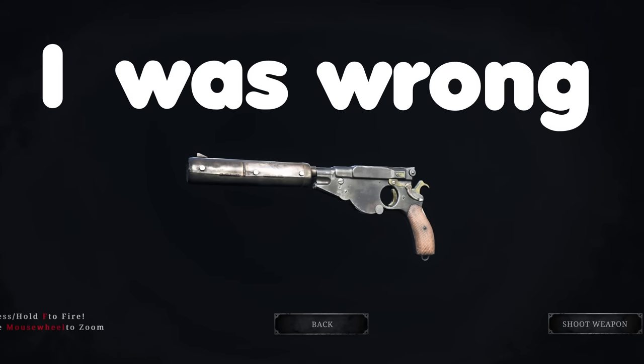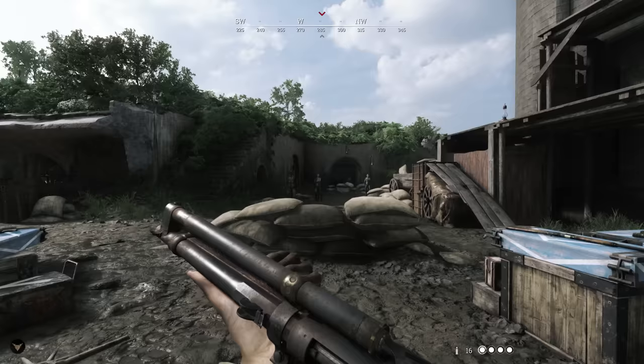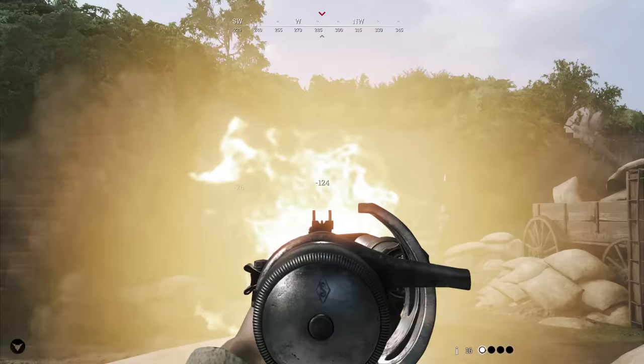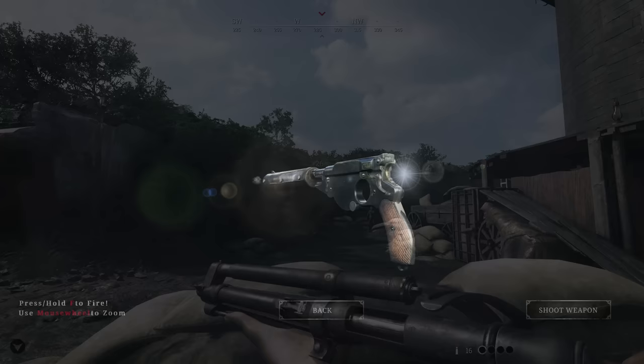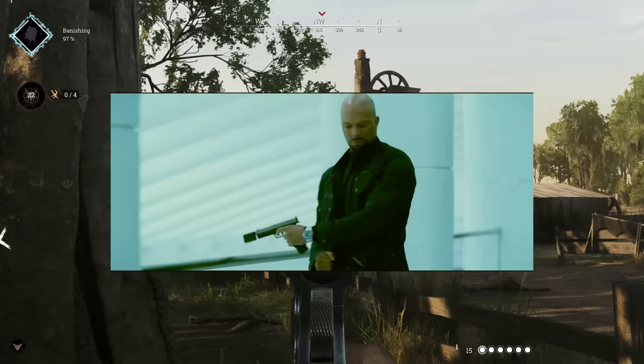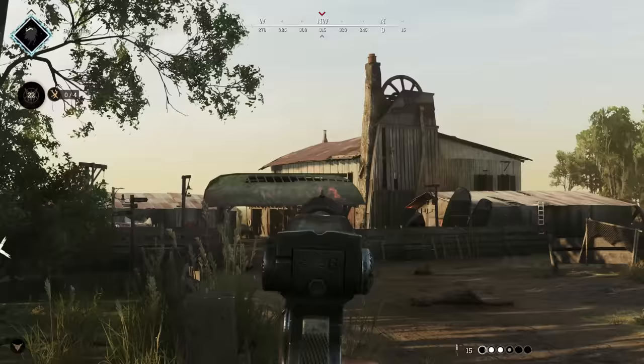I was wrong about the Bornheim Silencer. I assumed my favorite weapon coming out of the Tide of Corruption event would be the Cyclone, because I liked the Vetterly. But then I unlocked the Bornheim Silencer and sometimes it feels like it's the only weapon I want to use. There's an excitement with this pistol, like it's built for your favorite Hitman, 007, or John Wick. So if you tried it and bounced right off it, here's some tips to make it work.